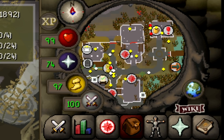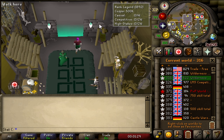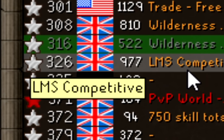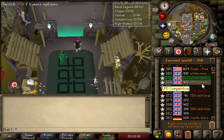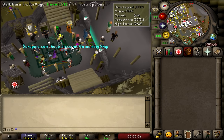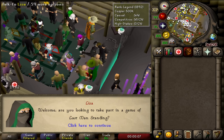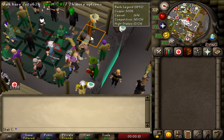Once you are here, come to the north building with the red minigame icon and after going through the dialogue she'll let you play. But you have to first go to a Last Man Standing world, so open up your world hopper and look for the one that says LMS Competitive — currently it's world 326. Hop over there and you'll be able to pass through and start playing the minigame.